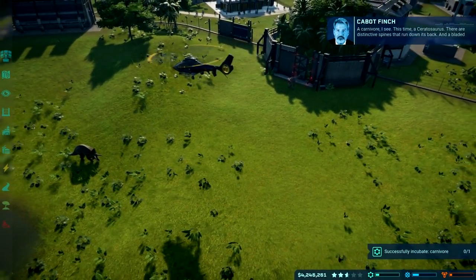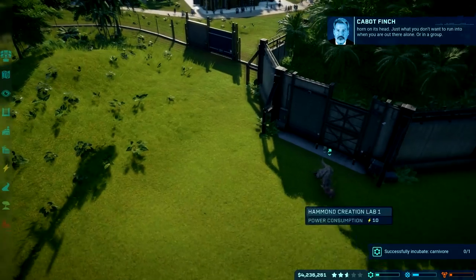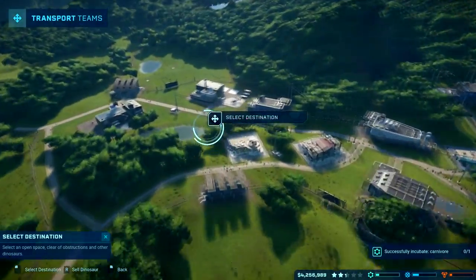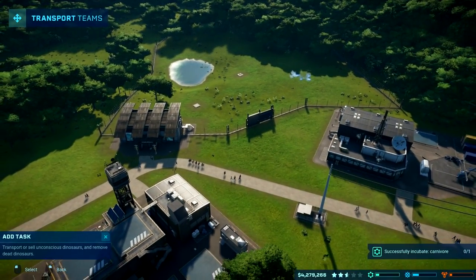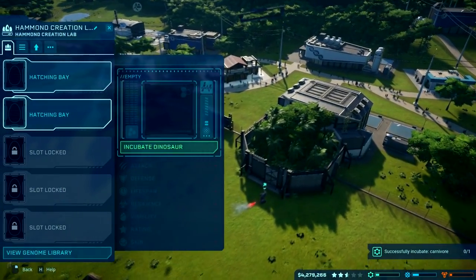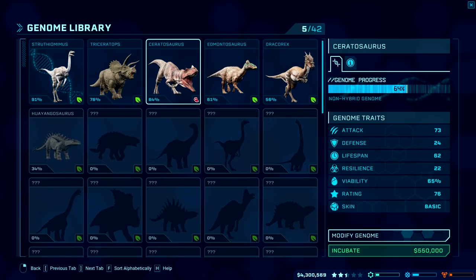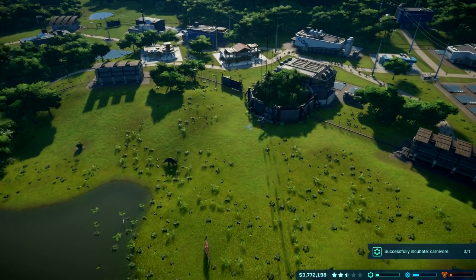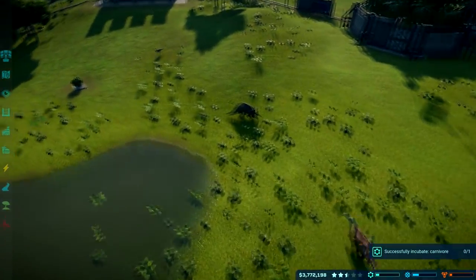Owen's NPC voice line describes the Ceratosaurus — distinctive spines running down its back and a bladed horn on its head, just what you don't want to run into alone. Heading to collect the asset. I don't have another carnivore, so I guess I'll just have to make another Ceratosaur. But that costs about five times more than they're going to pay me for this contract. I need the reputation boost more than I need the money at the moment.